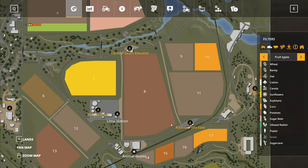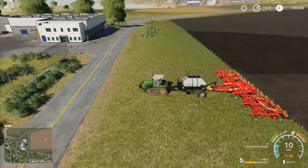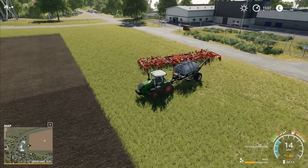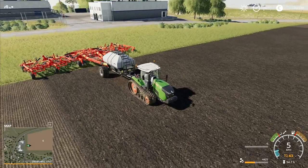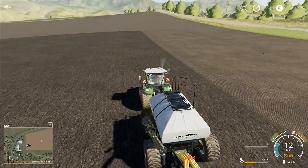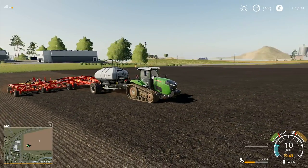We'll go to field 11 over here and plant that one - shouldn't take too long. It does mean we've got to drag the machine back down to the shop again, but it will be worth it. We'll just let that one carry on. You can see it taking off across the field - it would be better with a slightly bigger tractor, but it still looks cool. It's doing 10k, slowing down a bit when it gets to the bottom of the hill.